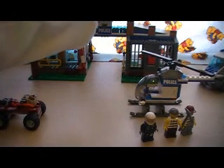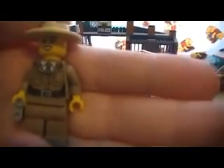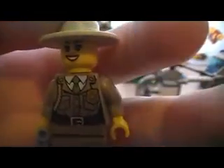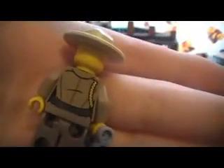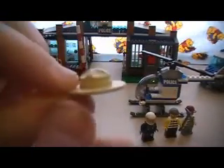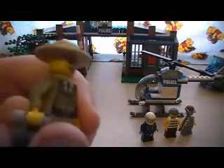Here's our female police officer. So far in the whole police series we've got two female police officers — one in the police station and this one. There's her badge, she's got a nice green tie, some kind of straps on her side, and a belt. She's got back printing, and she's wearing some lip stick. And here's her hat — it's a ranger hat, pretty cool, to protect from the sun.